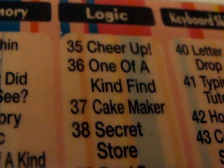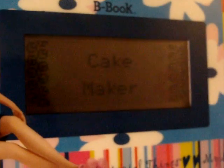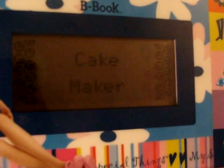Please enter a game code. Three. Seven. Cake Maker. Level four. Move the cake to a free space. You cannot place a large layer on top of a smaller one. Use the arrow keys to play!